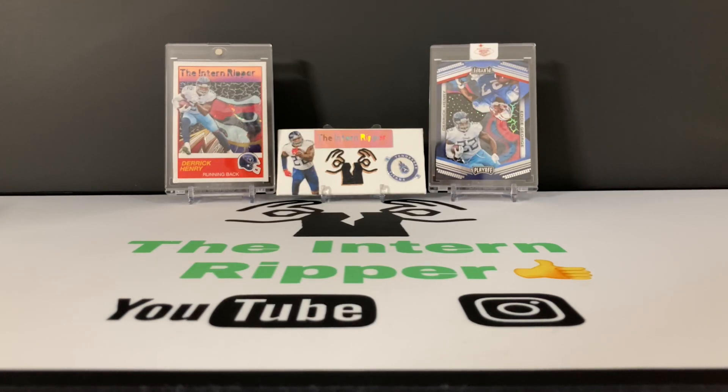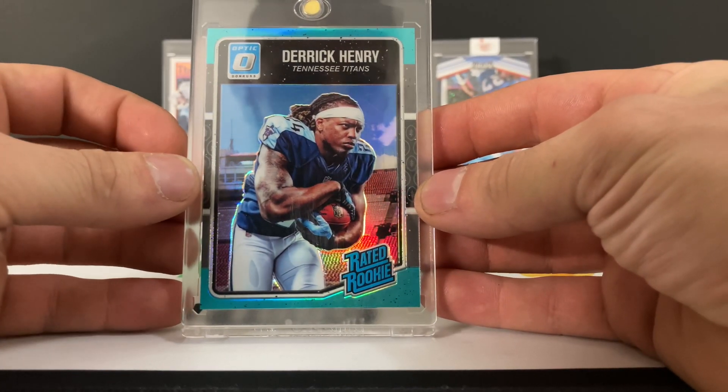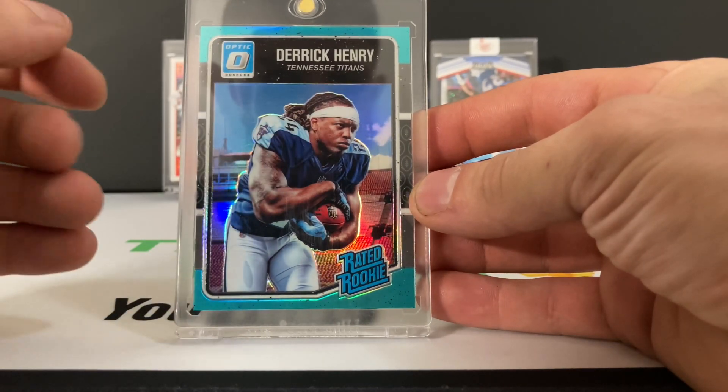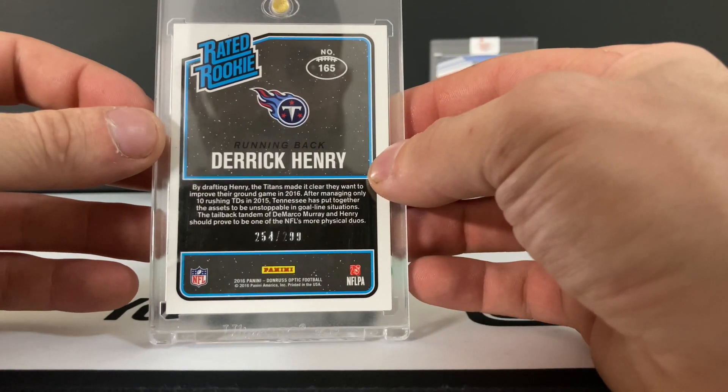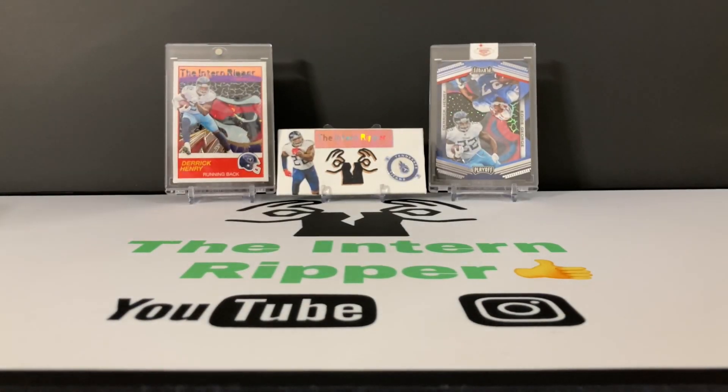Hey guys, welcome back. I'm the Intern Ripper. Before we get into the main rip today, I want to give a shoutout to UNLV mark_projects on Instagram — he made those custom cards for me in the back from the previous video, very thoughtful and artistic. Also wanted to show you this card my brother 5-0 Cheddar Bob picked up for me off Facebook: the Rated Rookie Optic Derrick Henry team color parallel in teal, out of 299. I have the base of this, and I'd go for the rainbow but finding the one-of-one would be very difficult and unaffordable.